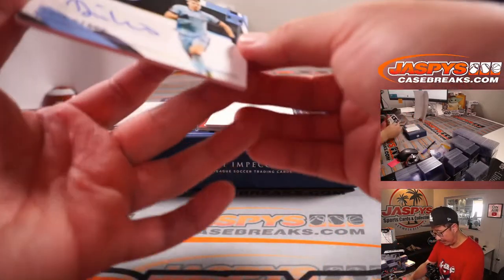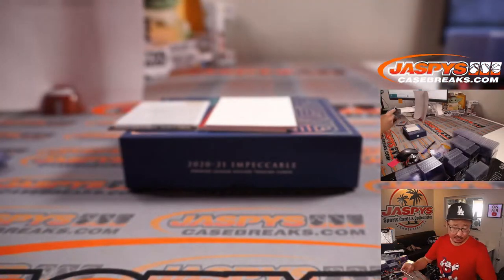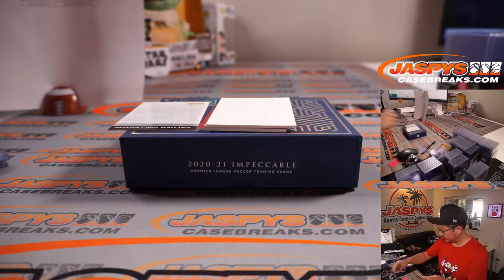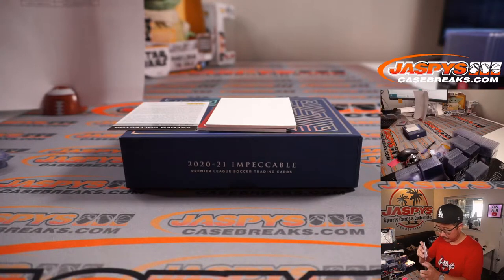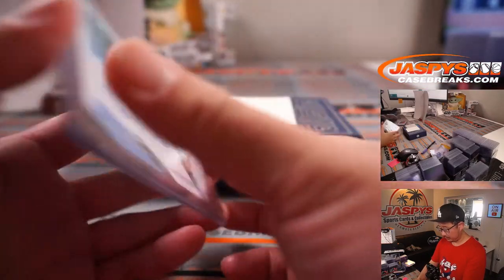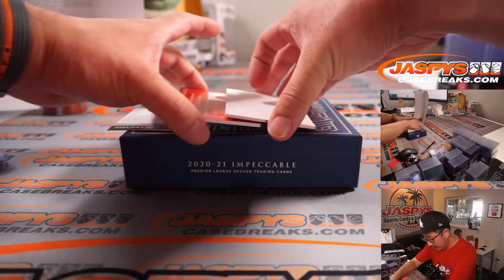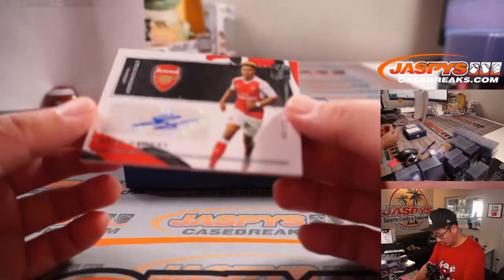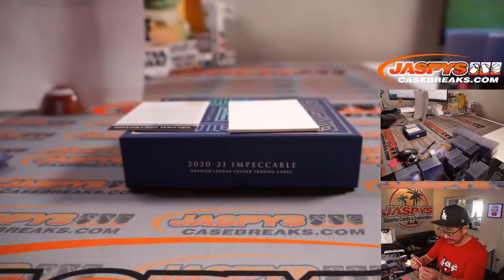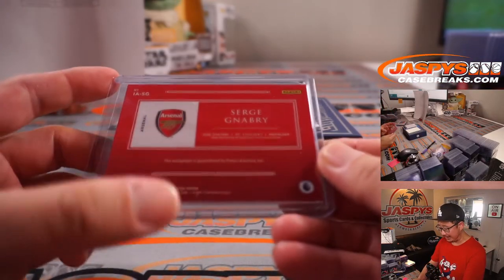A couple more here. We've got Eden's Echo, 24 out of 25, Man City — Man City's a number block team. Louis with number 4, Eden's Echo. And the last one here is for Arsenal — that's Sergei Gnabry, 40 out of 99. That's a Last Bot Mojo team. Both Last Bot Mojo spots for Robert have hit. 70% of the time Last Bot Mojo has hit, 100% of the time.